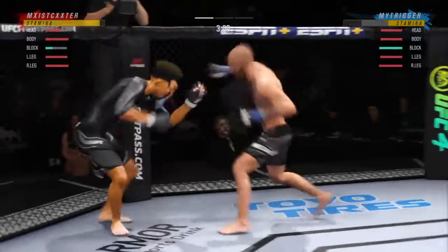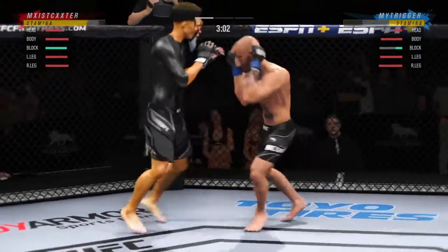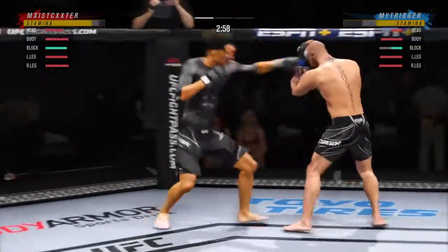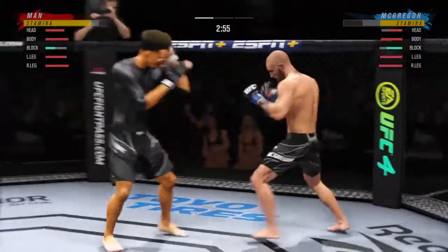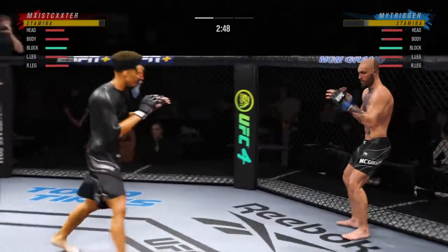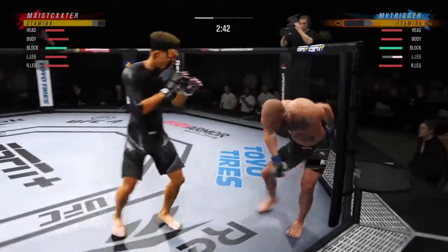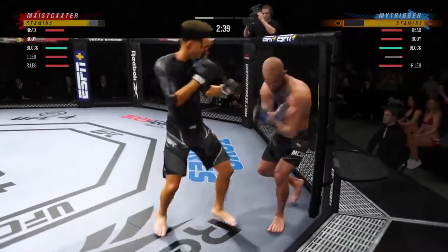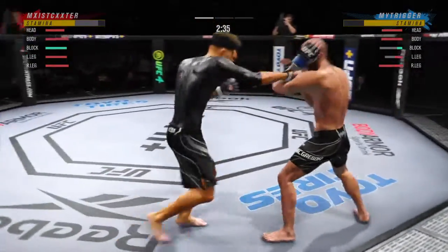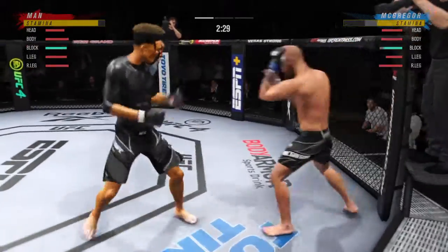Good punch lands. Nice one-two there. Big leg kick lands. You can see him limping a little bit. You take more of these leg kicks, you will not be able to be very active on your feet.